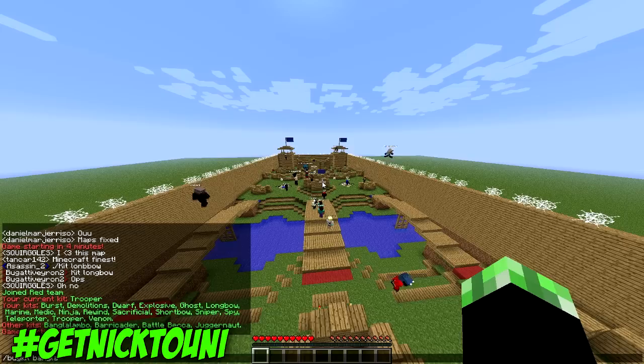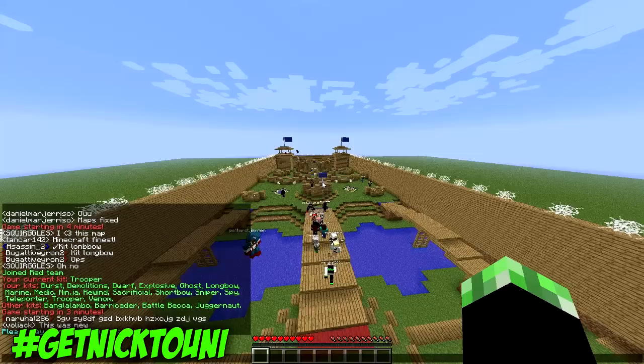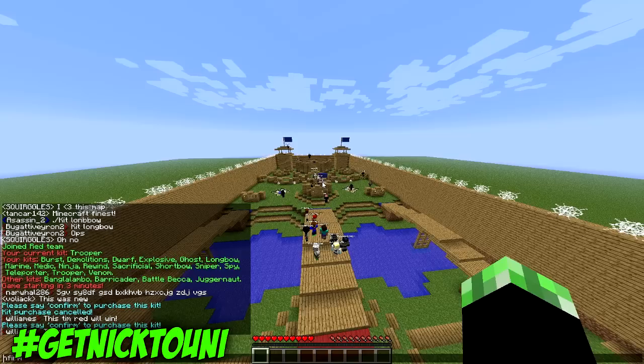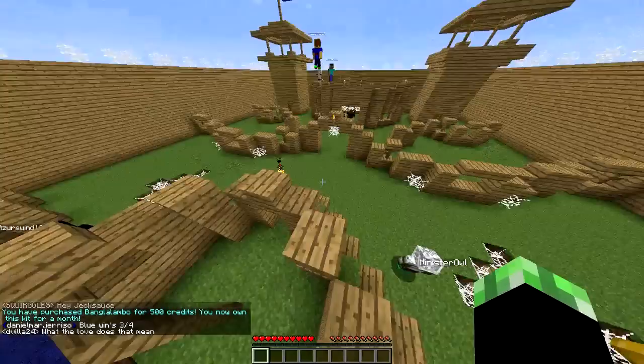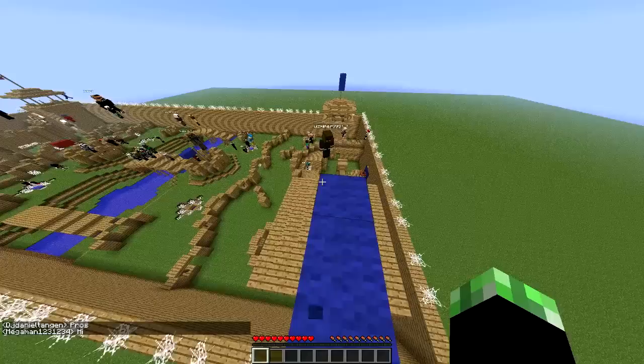I want to buy the Bangalamo kit. So now I just need to type confirm. They just purchased that for a month — it's 500 credits to purchase that for a month. If you want to know how many credits you have, you do slash val and it'll tell you. You get credits for things like voting on the server or voting for the server on different websites — it'll prompt you to do that in the chat. You also get points for killing people, winning, planting the fuse, and stuff like that — just like a Call of Duty game.